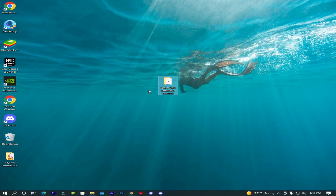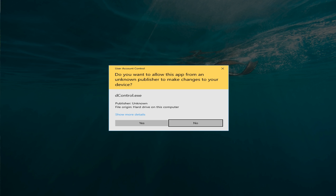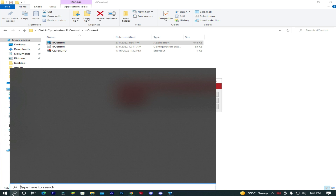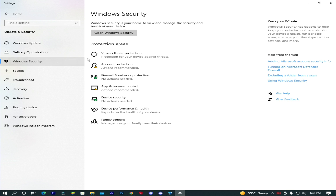Now download Defender Control — link in the description. Now turn off your Windows Defender.